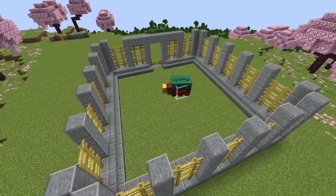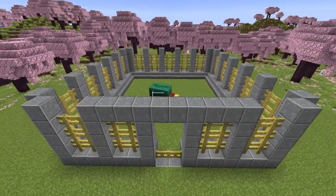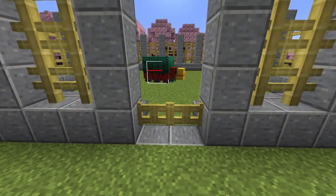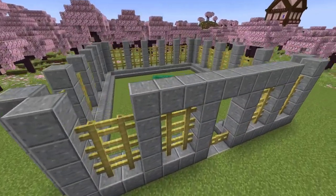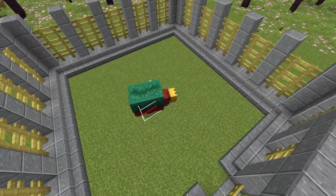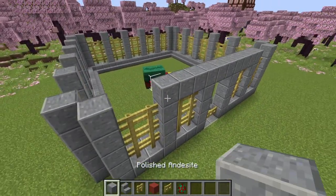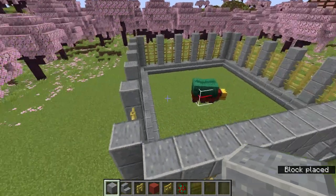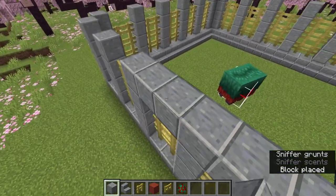With our sniffer here, we can see that this enclosure can handle a sniffer. These two fence gates, when open, will let one through — weeds might be a little hard to force through, but it does work. Our area is more than eight by eight, which means we will have maximum efficiency for the sniffer getting crops.